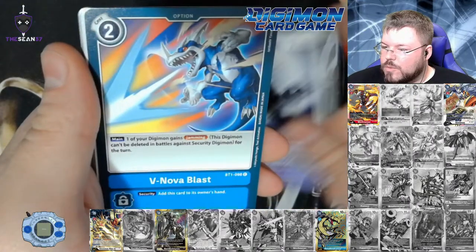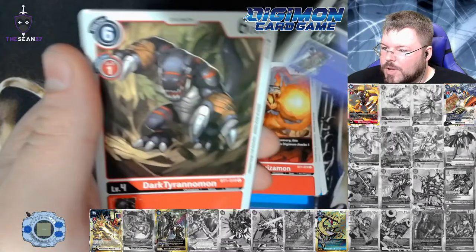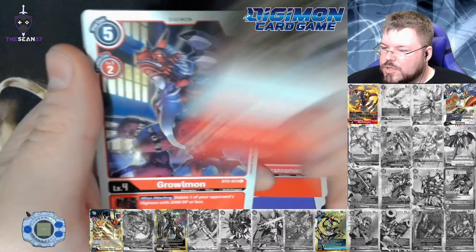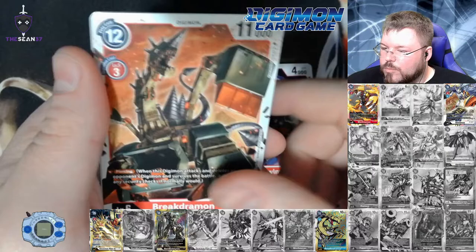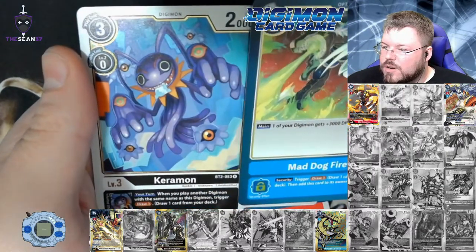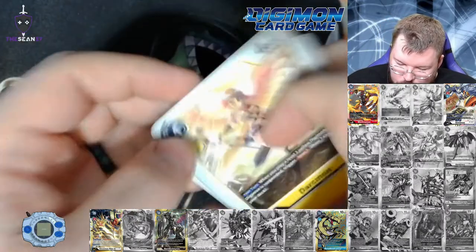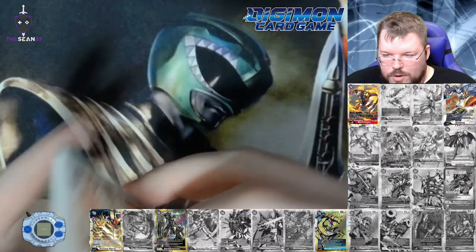Weregarurumon, V-Nova Blast, Fridgermon, Vilemon, Dark Tyrannomon, Nuclear Laser, Growlmon, Breakdramon, Darkmon, Mad Dog Fire is our first rare, and Karamon is our second rare. I will be back in just a moment with our box recap.